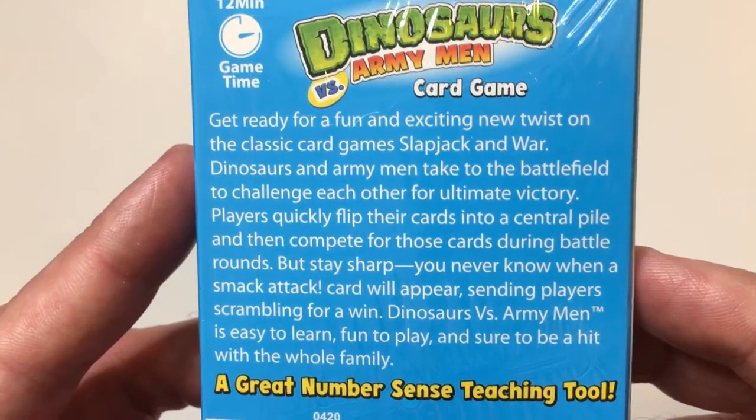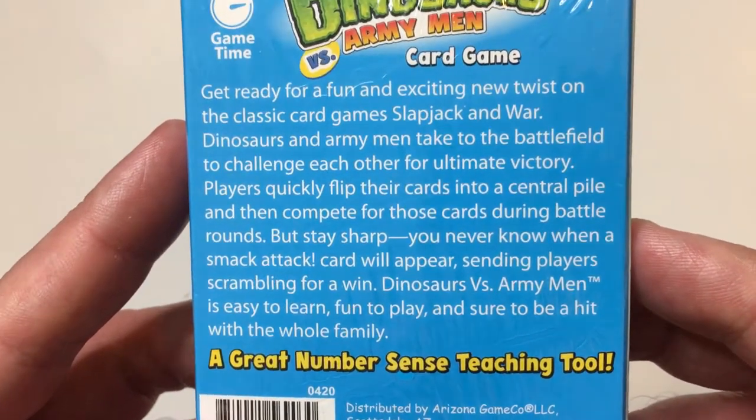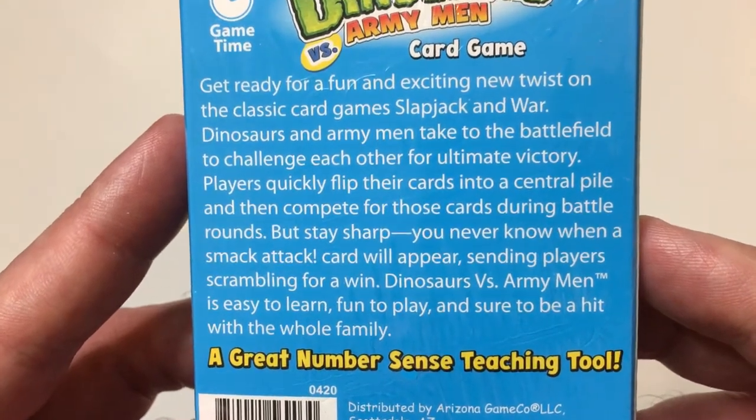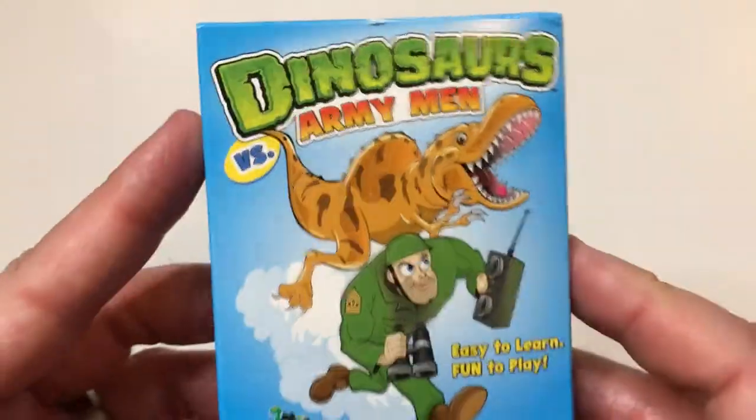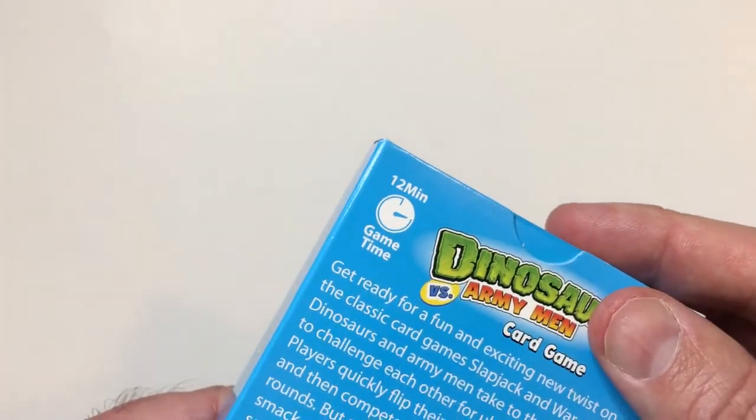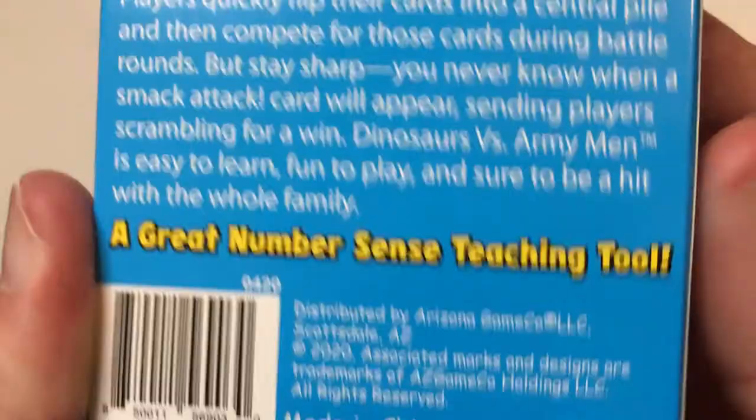Players quickly put cards up to the center pile to complete battle rounds. Stay sharp — you never know when a smack attack card will appear. So it's combining War and Slapjack, sounds like. Game time is 12 minutes — kind of specific, 12 minutes, not 10. The art is simple but gets the job done. Came out in 2020.